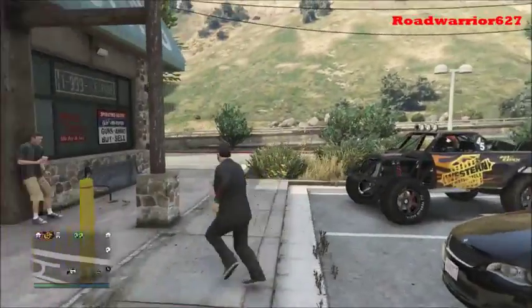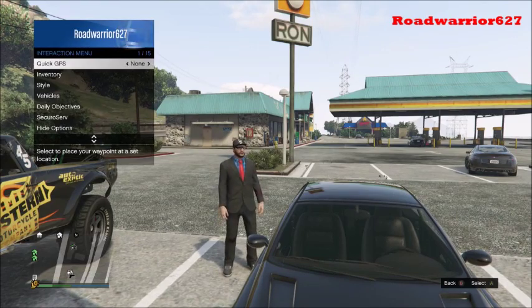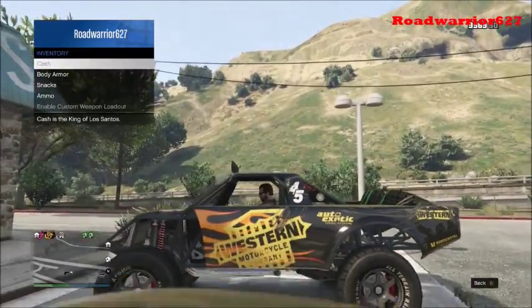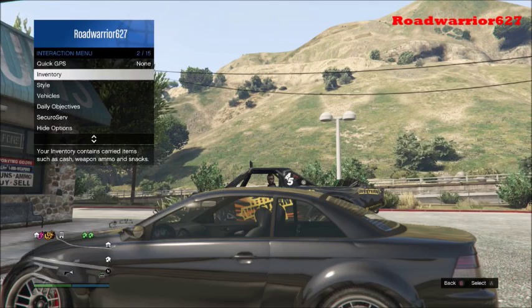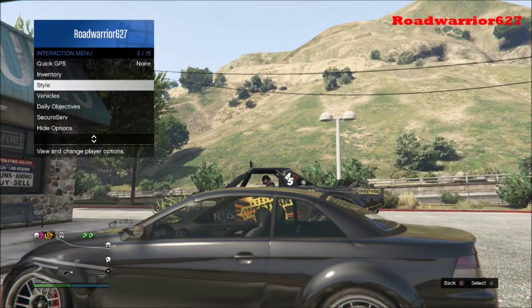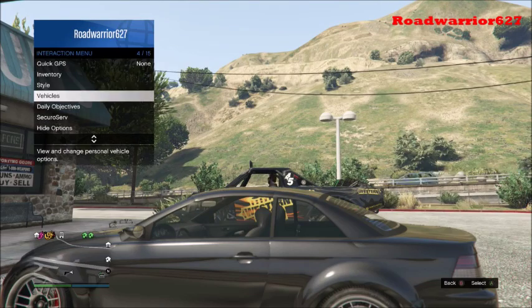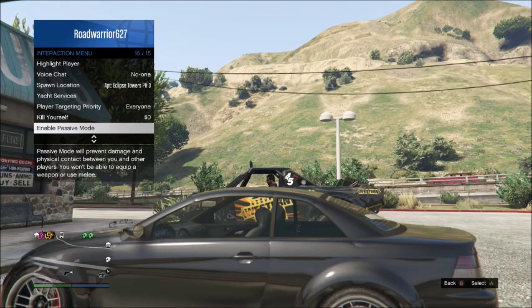I was thinking of the interaction menu changes. They kind of changed the interaction menu a little bit — I said this in the stream yesterday too. Inventory now only has cash, body armor, snacks, ammo, and then enable custom weapon loader from the gun locker. The style now has accessories and your outfit, and everything in the parachute. The vehicles — that's all in one now. And then the rest of the shit basically seems as normal, except that enable passive mode is at the bottom now, which is kind of easier to get to — like you could do that quicker if somebody's chasing after you.